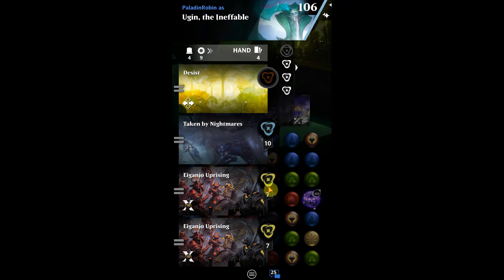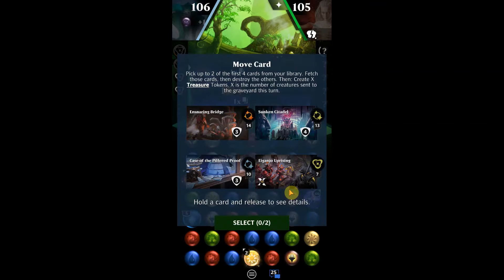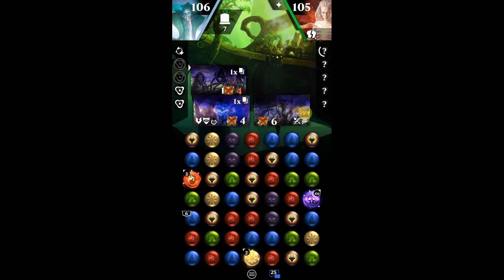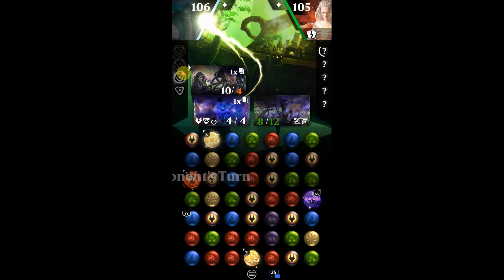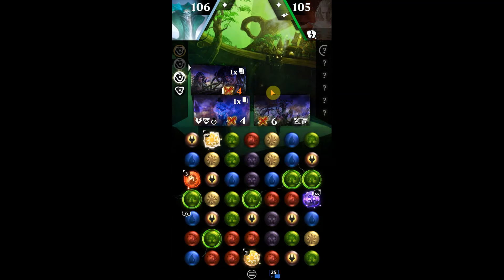Aganjo is coming in — I like to have Aganjo and then Desist set up in that order in hand. Case of the Pilfered Proof arrives — perfect. Once it's down, we go for the solved emblem, and once we have that, we quickly load up the ability to win the game. Next turn, we'll be able to get those amazing tokens down.